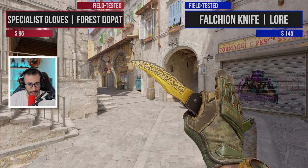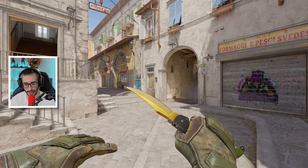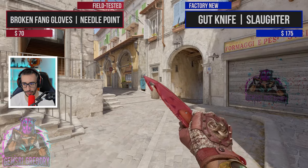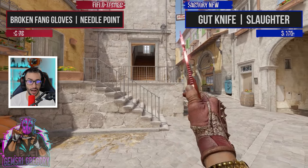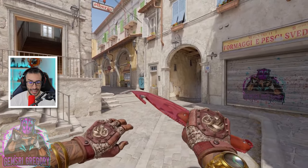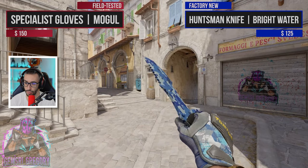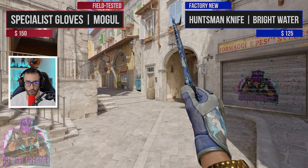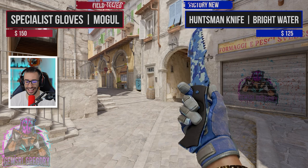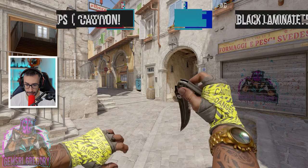A knife that personally doesn't call to me much, but if the skin accompanies it, it's cool, and it also has the secret animation. We have the Slaughter with the Broken Fang Needle Point — if you like red it's fine, but I think the Tiger Tooth as a skin I like more. We have a Huntsman Bright Water with the Mogul gloves — already almost 700 euros, very nice.